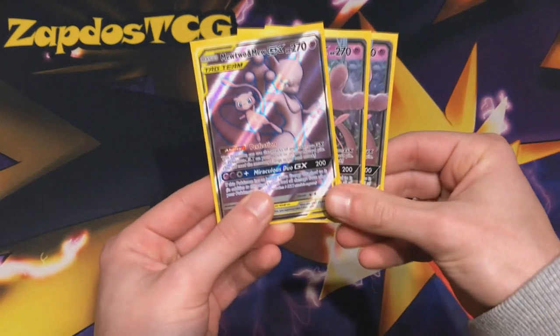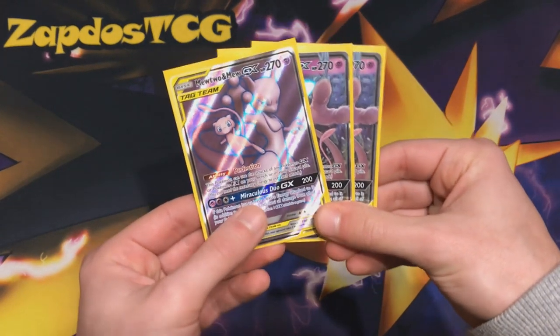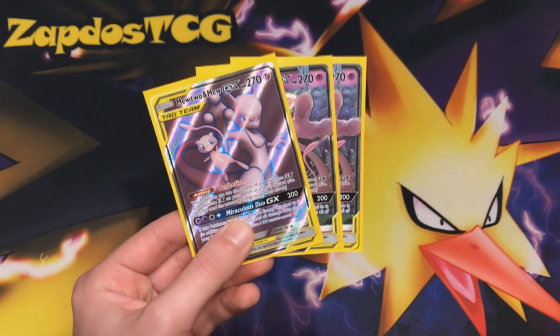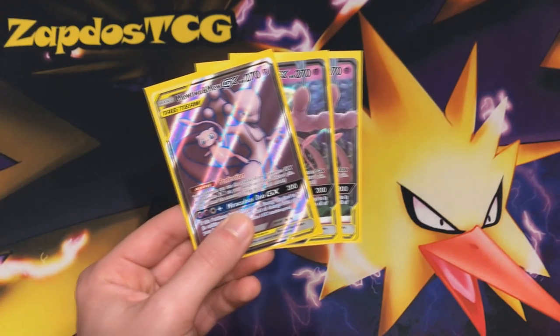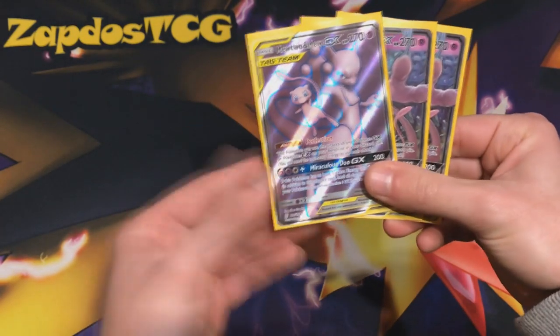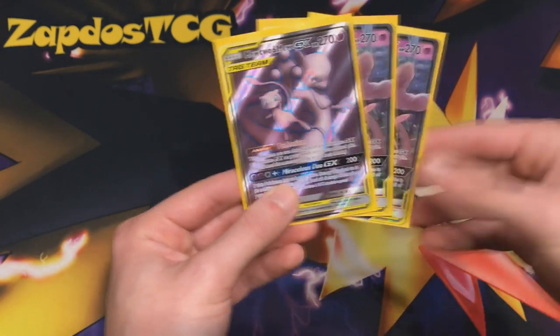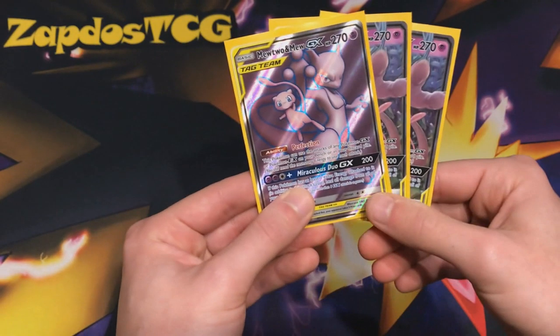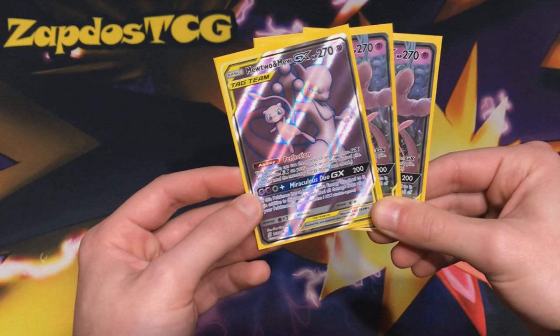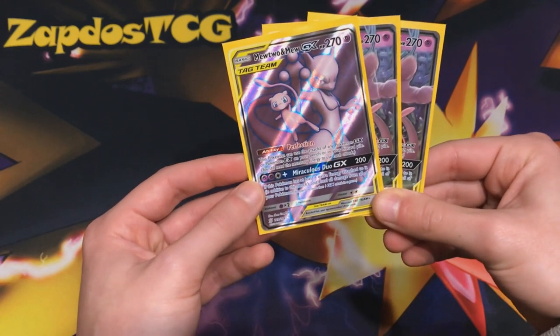Three copies of Mew Mew is going to be the case — we don't need more. The reasoning for that is that we do have Cherish Ball, Quick Ball (the new and improved search for basic Pokémon), and we also have Mysterious Treasure. So finding Mewtwo is not a hassle. We also run Air Balloon, the new tool card that reduces the retreat cost by two, so getting out of the active position is easy. Only three copies is the way we play Mew Mew.